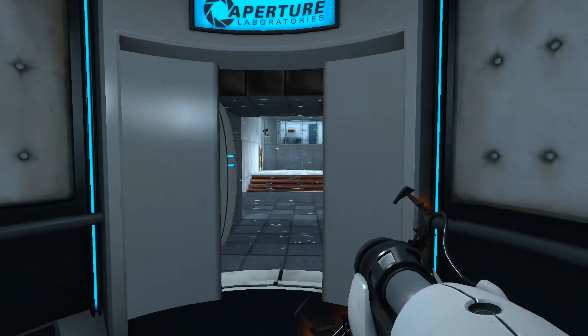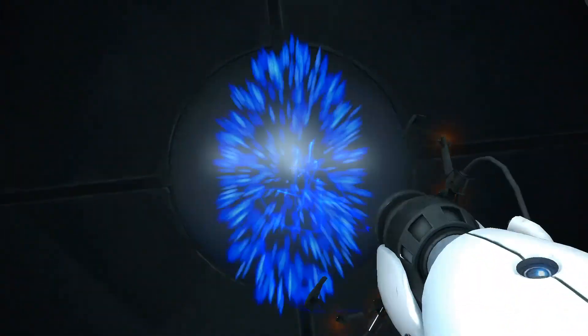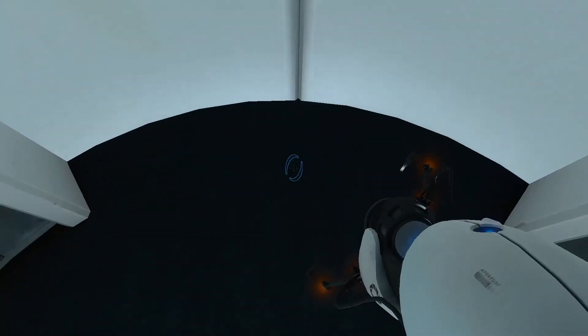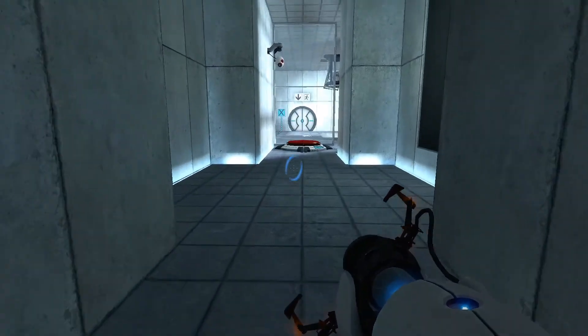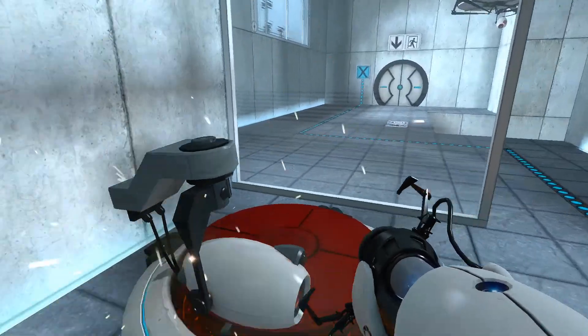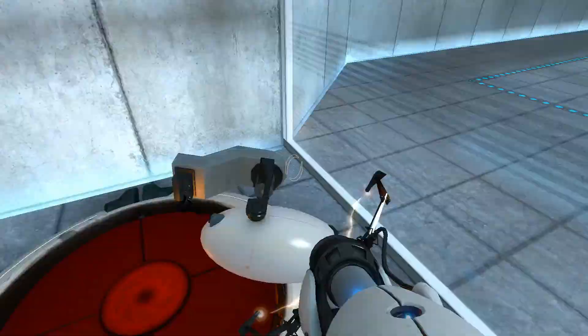Well done. Remember, the Aperture Science Bring Your Daughter to Work Day is the perfect time to have her tested. Tested for what? We're sending some subliminal messages that don't seem too subliminal here, GLaDOS. What are we testing them for? Welcome to test chamber 4 — you're doing quite well. They don't lay down the buttons, which is kind of dumb.